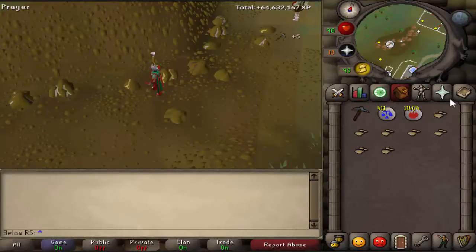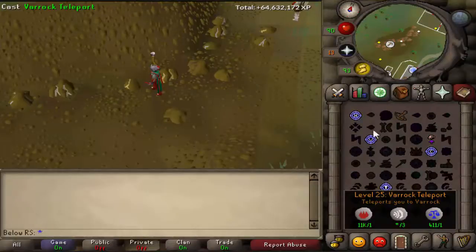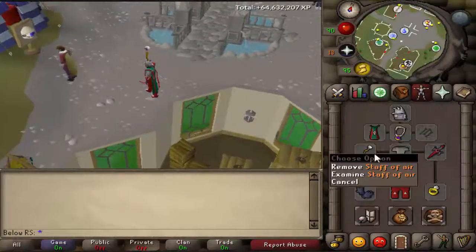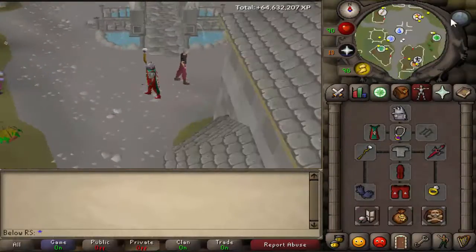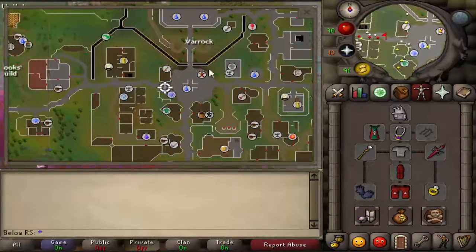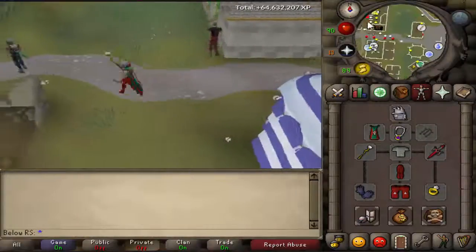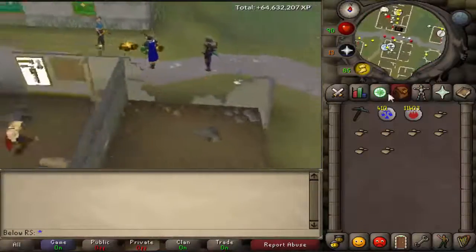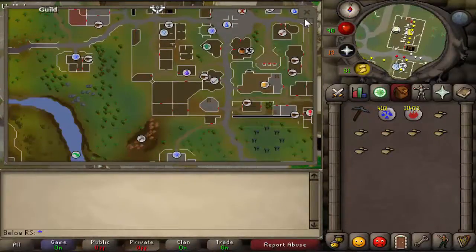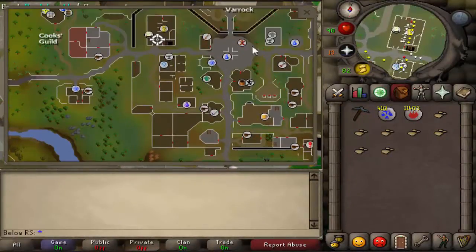Since I'm level 25 Magic, I'll use the Varrock teleport. First, equip your staff of air, then click Varrock teleport. You can go to the closest bank — either one nearby. Once there, bank all of your clay and then go back to the mining spot.